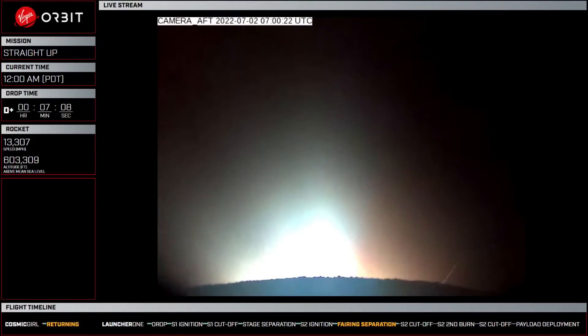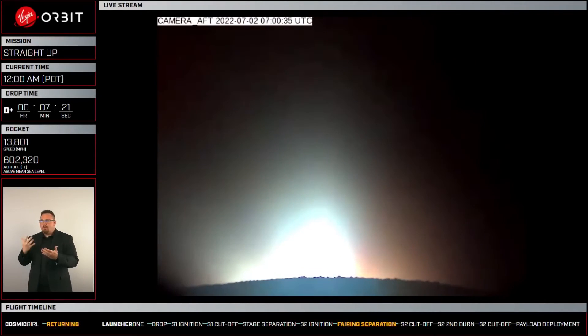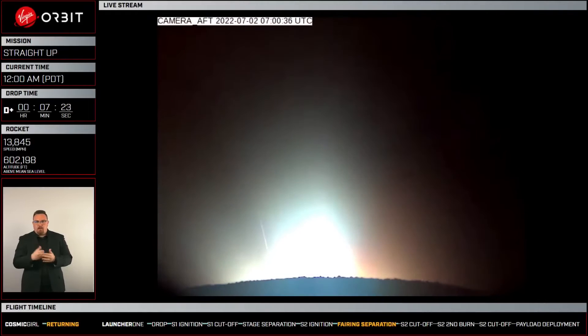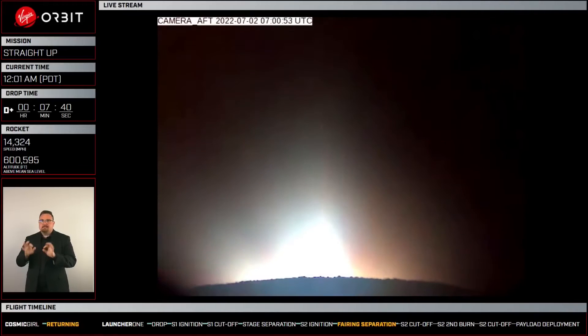Our speed is increasing quite a bit, and the altitude too. What max speed will the rocket go to? For the end of stage 2, seventeen thousand five hundred miles per hour. Currently at fourteen thousand miles per hour. One minute to go — one minute. Excellent, one minute.